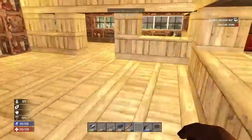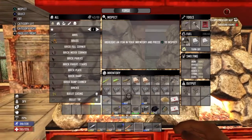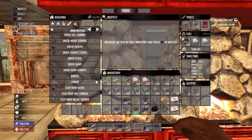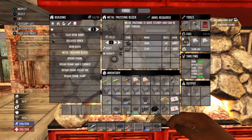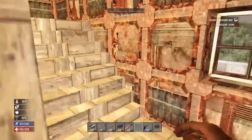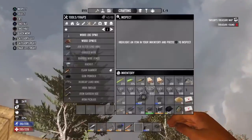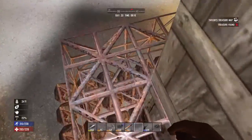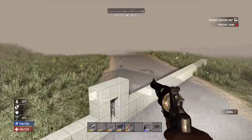These blocks are called trusling — I think — and you can make them in the forge. I have a tutorial on how to make a forge if you're wondering as well. Trusling metal, trusling blocks — yeah, and that's how you survive just waves of zombies on your own.